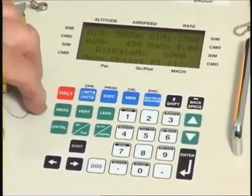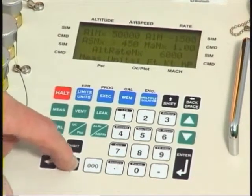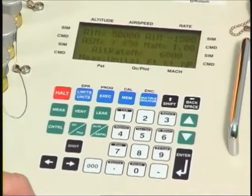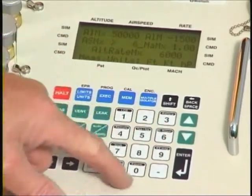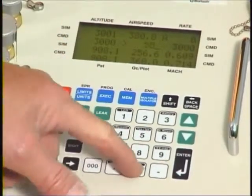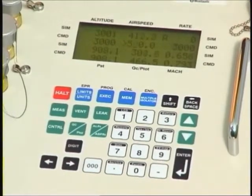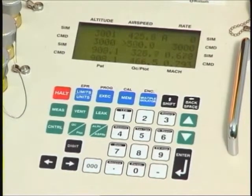You can go to the limits key and navigate to airspeed maximum — it currently says 450. If I change this to 600 and press enter, then come out of limits, and now request 500 knots enter, it allows that with no problem at all. The limits are there for your protection, or at least for the protection of the aircraft you are testing. We urge you to think carefully before changing the limits.